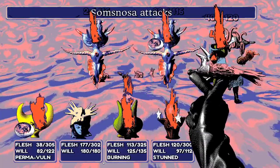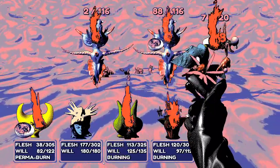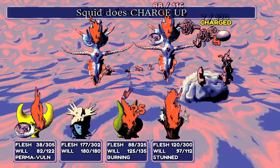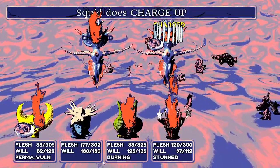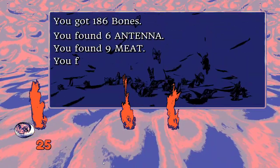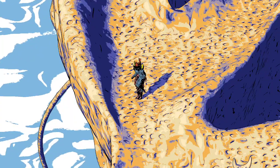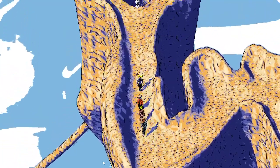With enemies dead, they focus the last target and take it down. All the healing items and muscle techniques collected make the party very powerful. They can drop down a hole to a new area.